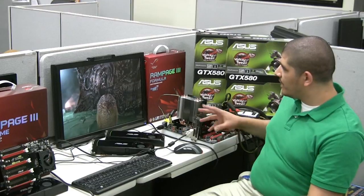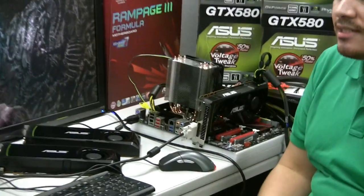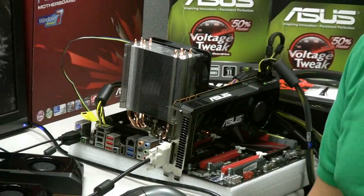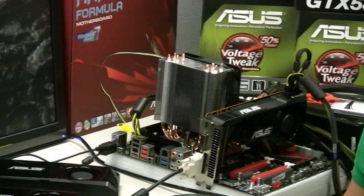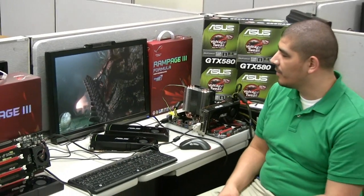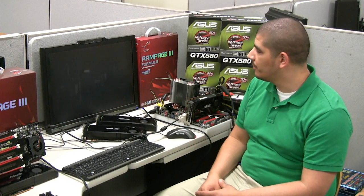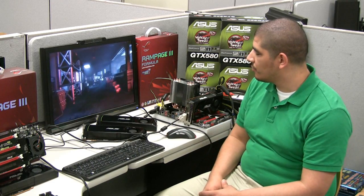We've got that all running right now in real time. It's going to run through the loop and we're going to see what the FPS is at the end of the run. One of the key elements of this card is that it has a very specialized engine that offers advanced performance when it comes to anti-aliasing and tessellation, allowing you to get the highest level of visual fidelity in gameplay. We've picked this title specifically because it shows this quite well, and we'll see that reflected in the score.